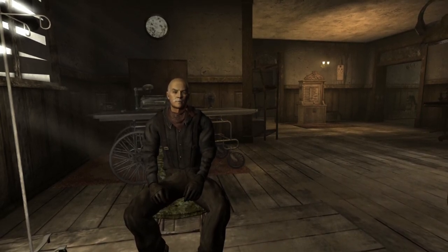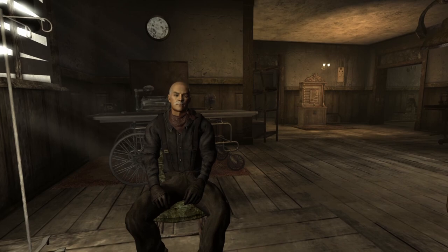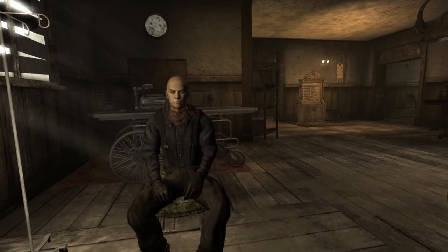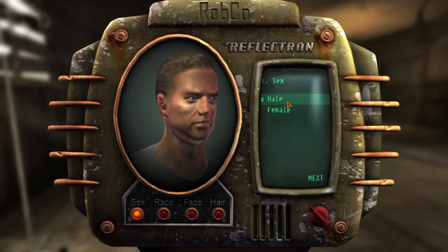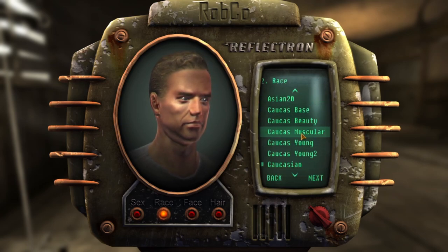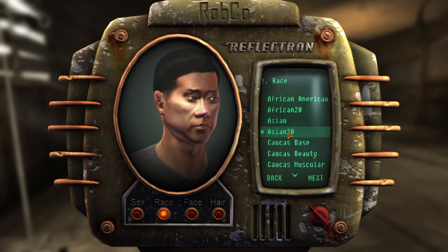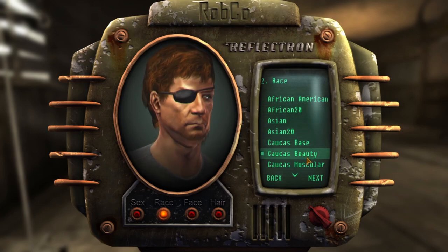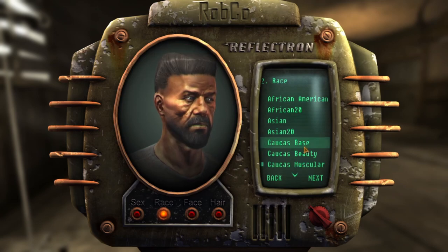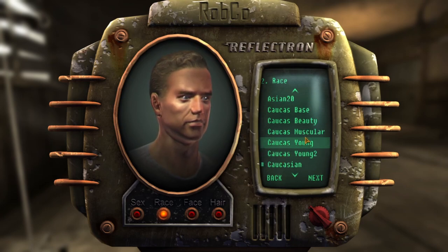We're in Doc Mitchell's office - my character got shot in the head. Now we're going to be male for this playthrough. The character customization has changed a bit from some mods we've played. There are some interesting options including an eye patch. I think I want to go with the Beauty preset and check out some of these presets.